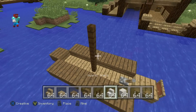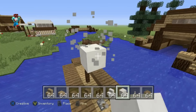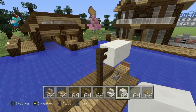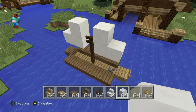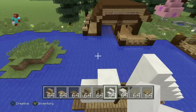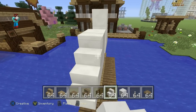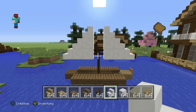We then want to extend that fence forwards and backwards by two with a block of quartz — one and two coming out the back, and one and two coming out the front. We want to take those first blocks and place a quartz on top of them. We then want to do quartz stairs on the outside of and on top of those quartz blocks.